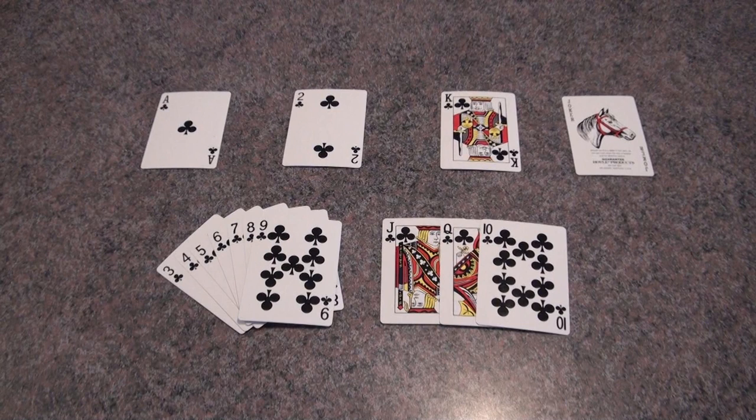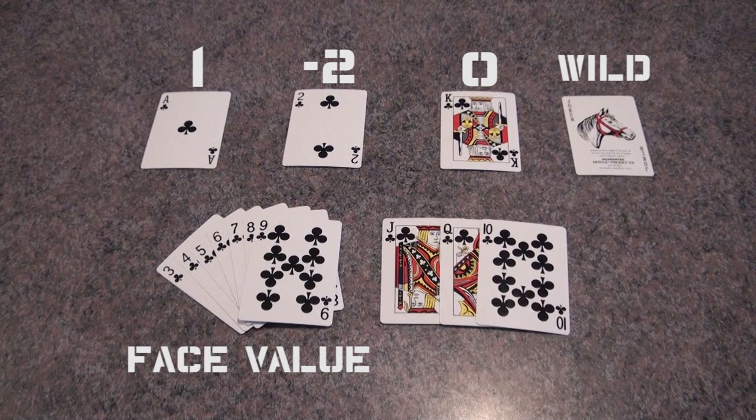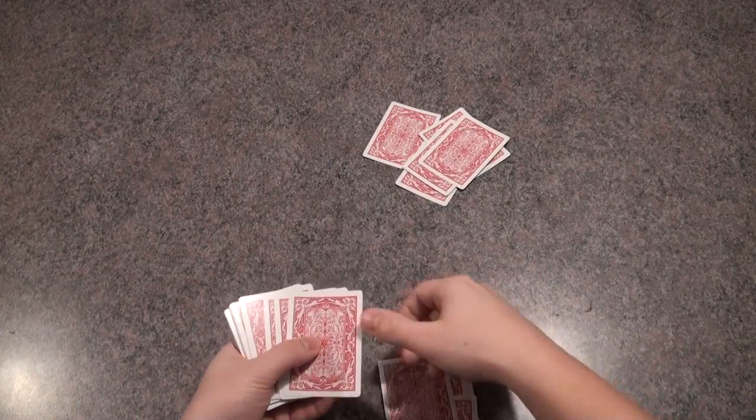Just like in the sport golf, the goal of the game is to have the least amount of points. Aces are worth 1, twos are worth minus 2, kings are worth 0, and jokers — if you're playing with them — are wild. Three through 9 is face value, and jack, queen, and 10 are worth 10.